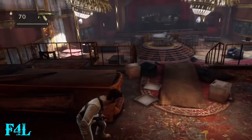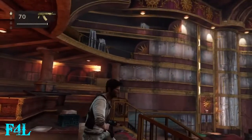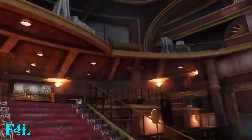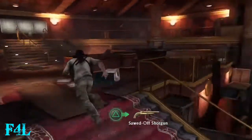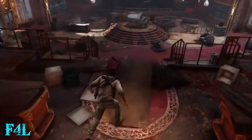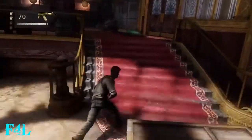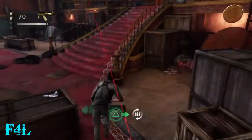Once you move practically to the piano, it will trigger — I think it's two or three snipers above you and the guy with a hammer. The pain in the ass thing is that when you die, the game checkpoints you all the way at the bottom of this whole area.